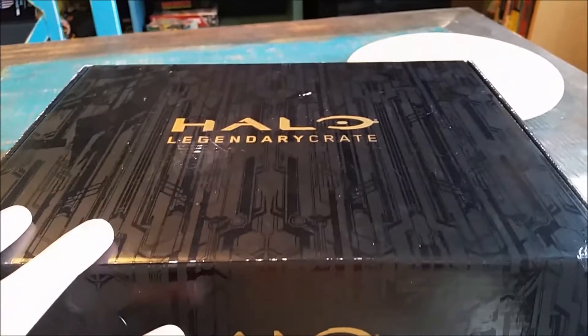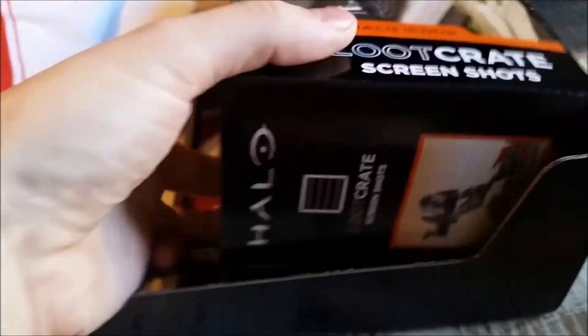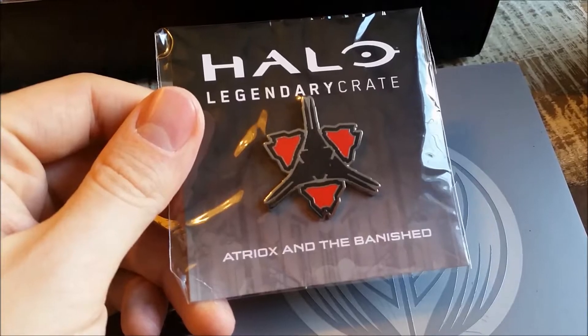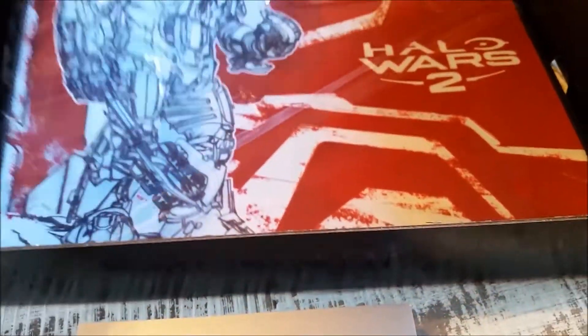Looks like we got a Master Chief actually on there — looks slightly like original, like an 'only hope' I guess. We have some UNSC secret papers like usual. It looks like a little squeeze ball, Master Chief, so a little stress ball. Douglas 42 from Halo Wars 2, and I'm guessing that's probably what this box is — Halo Wars — because it looks like we have a brute slamming down with a hammer on the screenshots.